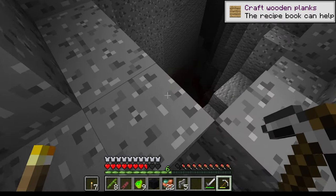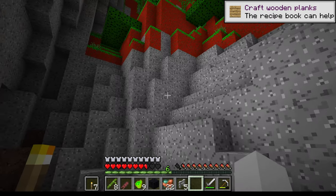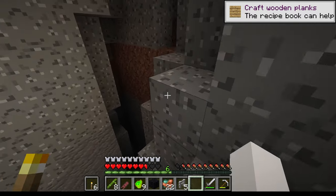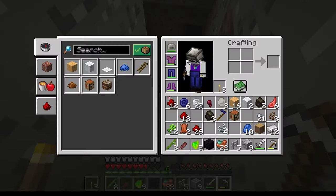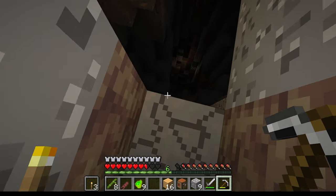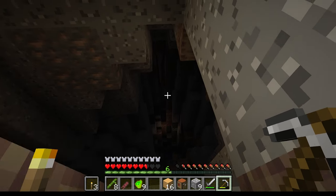Did I go down there? Oh my god, that's gonna reduce the spawn rate. This is like a spider's mess or something. Guys, just so you all know — always have oak on you, or really any type of wood. Always have wood on you.